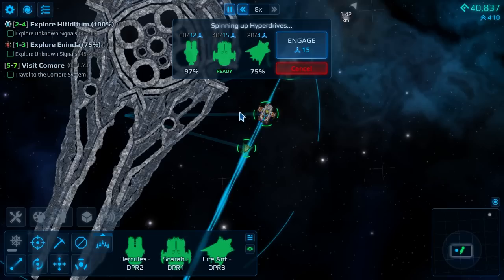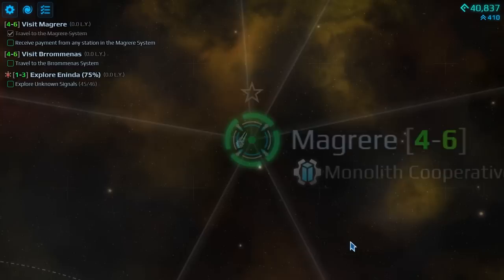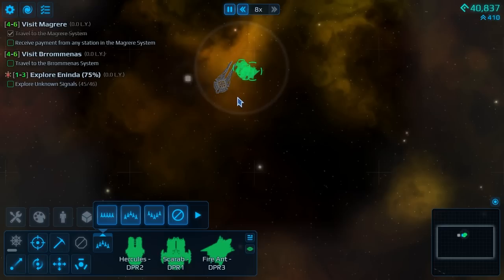Let's get everyone hooked up and we'll see who gets there first. As expected: Scarab first, Hercules second, then Fire Ant third. Engage. That's a bit of a long jump, to be fair. Oh, a nice orange background. Let's find ourselves a station — a Rota station. Let's head on down there and fly in formation for now. Let's just reorganize ourselves.